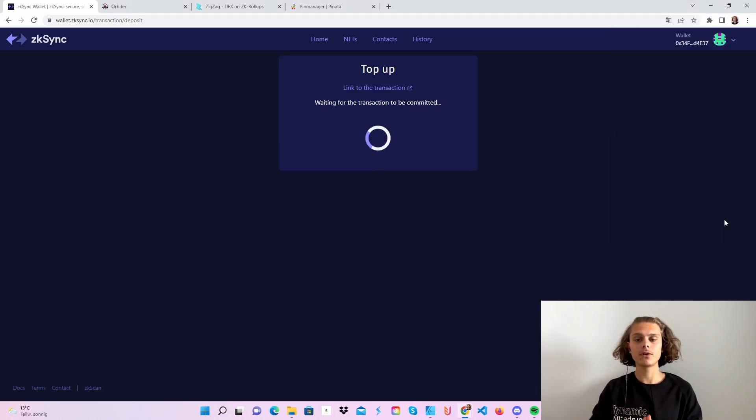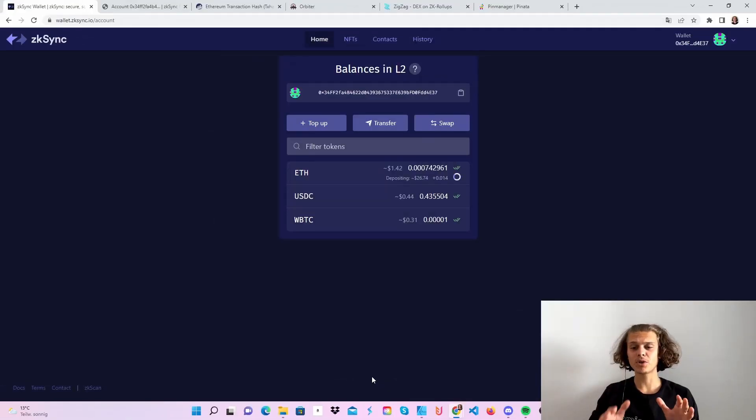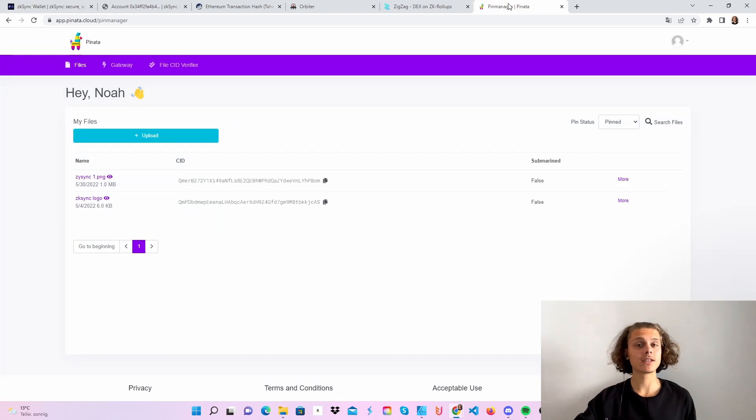Let this load. After about 25 minutes, I got the confirmation — my transaction went through. While this is still depositing into my ZK Sync account, I'll quickly show you how to mint an NFT here, if you haven't seen it yet or done it yet. It's actually pretty easy. The link is in the description — just hop over to piñata.cloud.